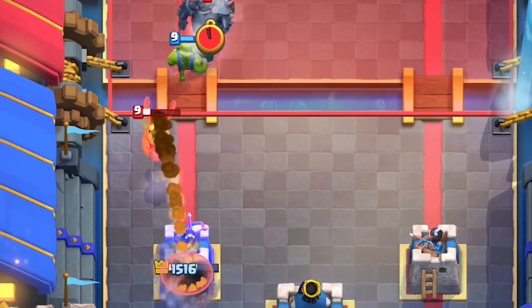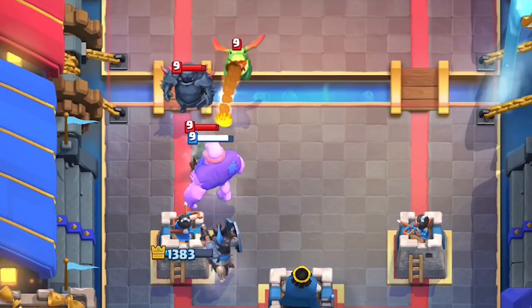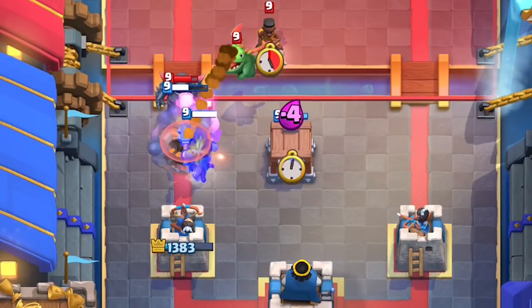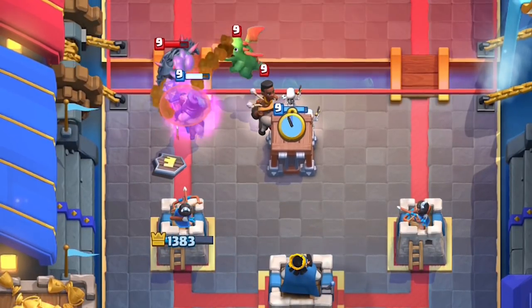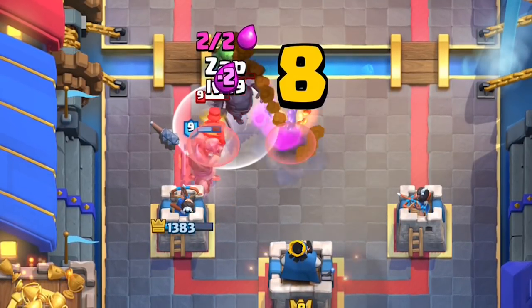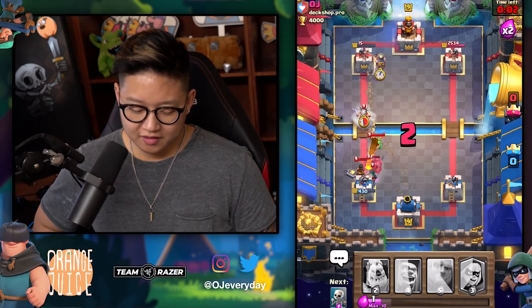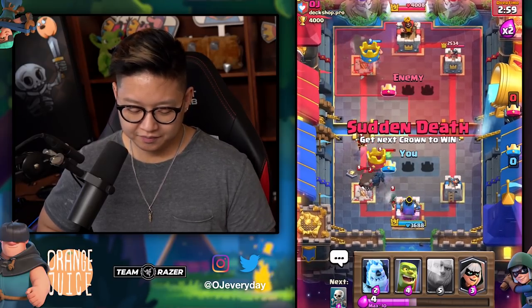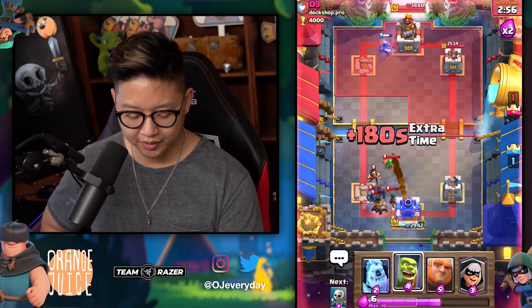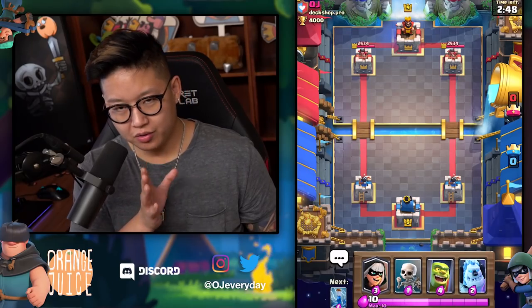He seems kind of fun to play — you really got to think about it. What's your favorite interaction with the Goblin Cage? You can use it to kite in the opposite lane. Okay, so we're going to do a really specific interaction here. You said he can kite air? You can kite air — not just minions, minion horde.